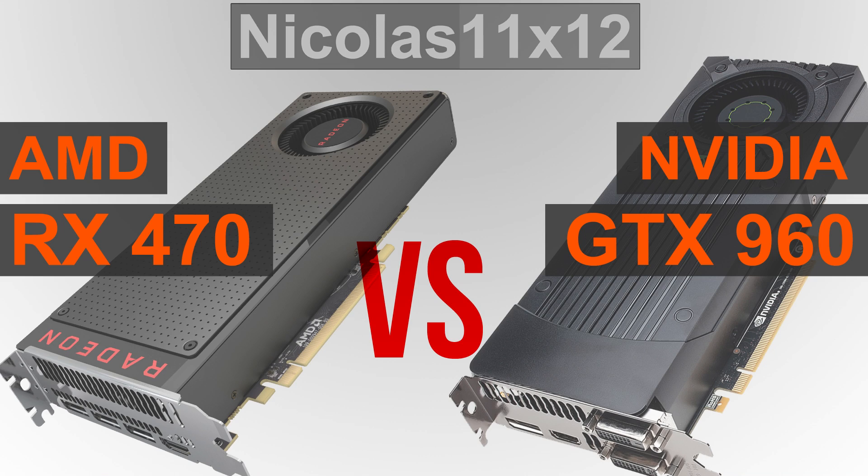The GTX 960 does run a fair bit cooler though, but temperatures are nothing we should be worrying about here. While the GTX 960 always was a low power card, the RX 470 now consumes less power than the 960 — not by much less though, about the same actually.